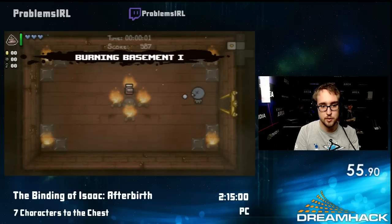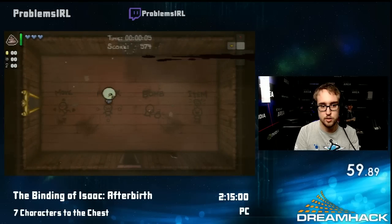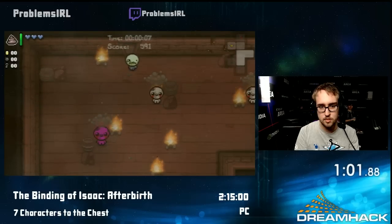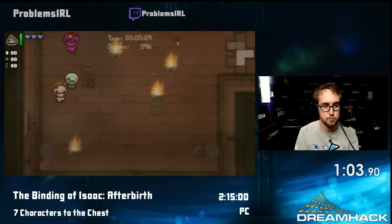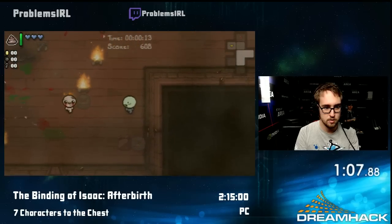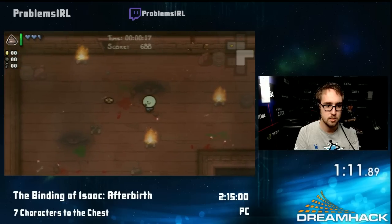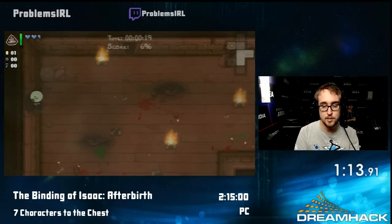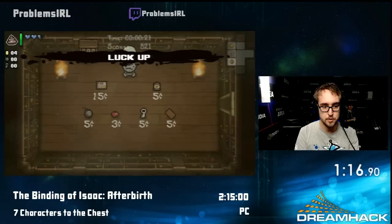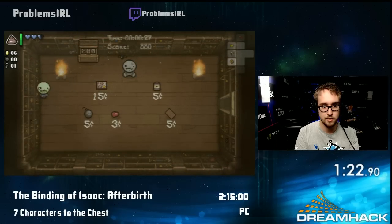This is a game about Isaac living with his mother in a house together. They just mind their own business, and all of a sudden, Mom watches Christian broadcasts on the television and starts hearing a voice from God that tells her to go kill her son and sacrifice him. At the last minute, he finds a trap door to the basement and escapes — though the basement is really not a lot more friendly either.